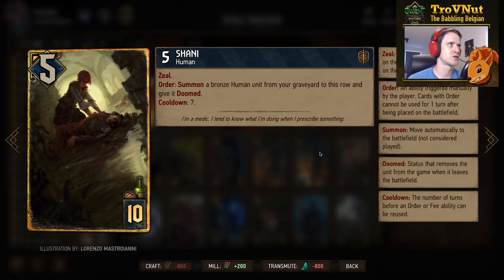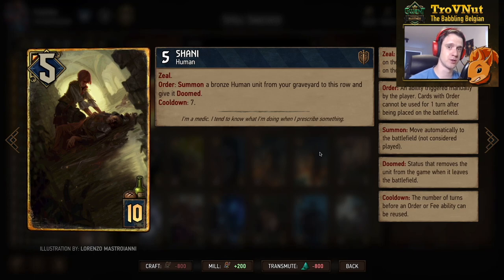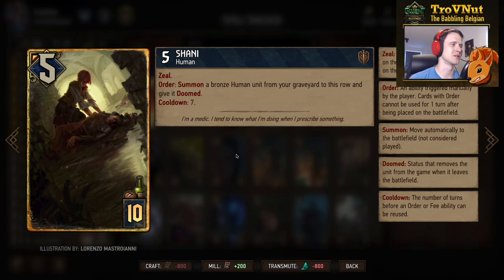Then we have Shani — 5 power for 10 provisions — with an order ability that also has Zeal where you summon a bronze human unit from your graveyard to this row and give it Doomed. All our bronze units are human, so you can resurrect any card you played beforehand. Definitely going to be using that on students with very high Patience values. She has a cooldown of 7, which mostly means we won't get a second use — we just care about the base ability here.